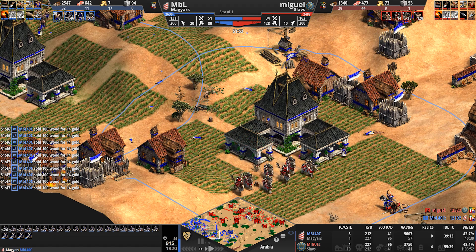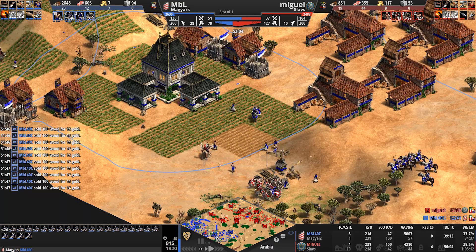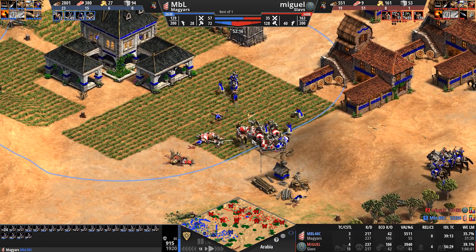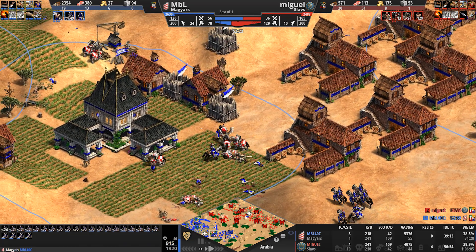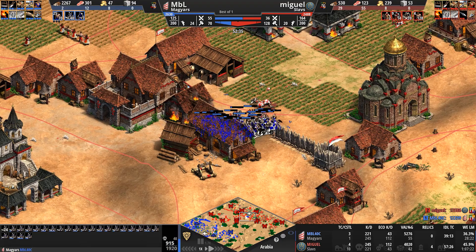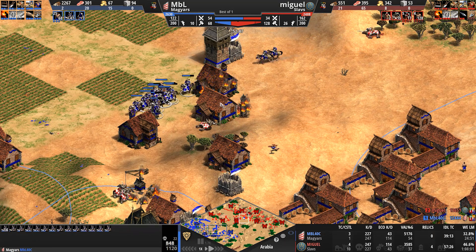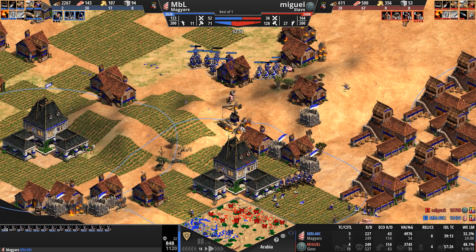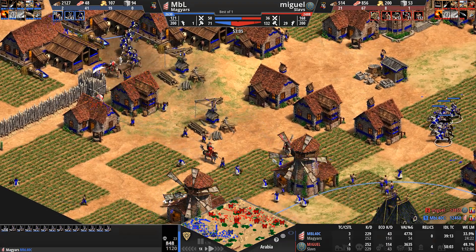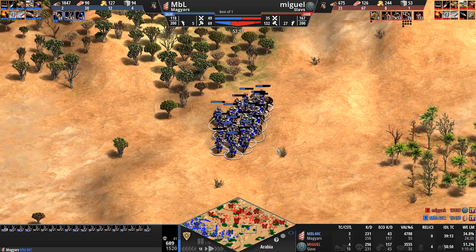MBL — if you can get into your opponent's base, always make sure you have an exit strategy. Always make sure it's available, because the last thing you want is to get trapped inside your opponent's base. The biggest chunk of MBL's army has just been rendered useless, nullified, countered. Look at the mini map — 10 castles for our red Slav. He says, I may not be the Franks, I may not build a castle 25% cheaper, but I have Detonets.